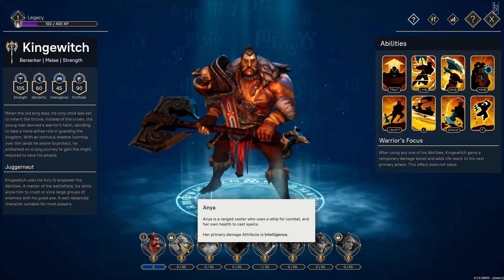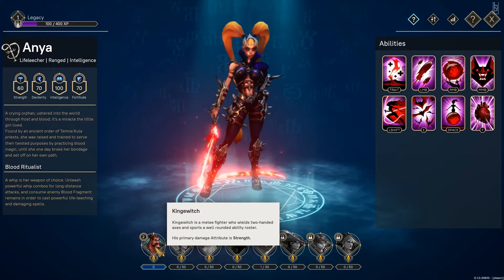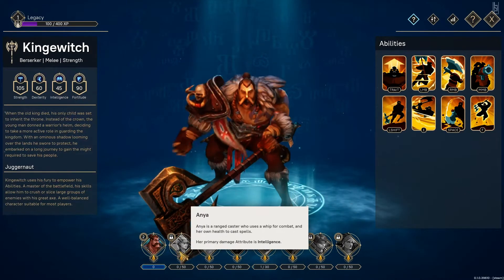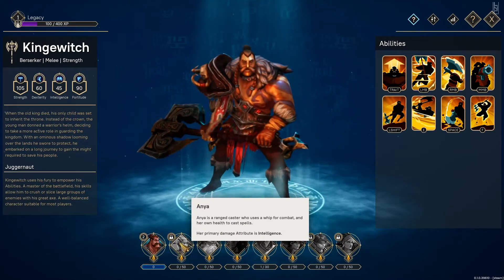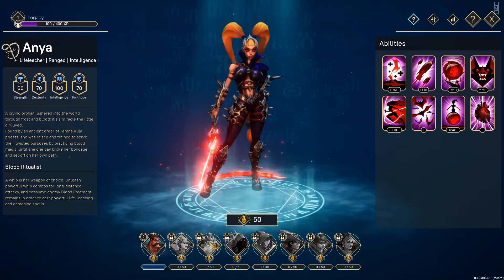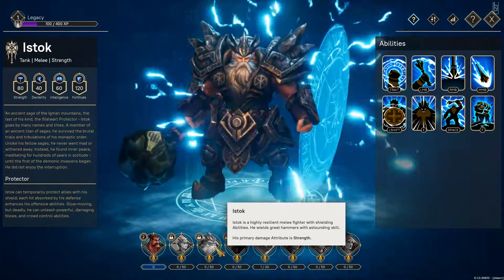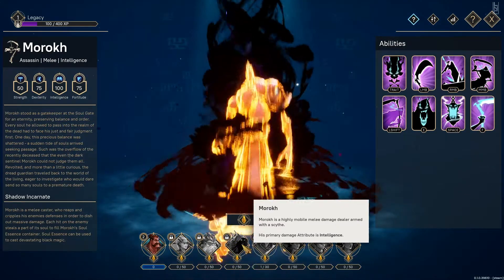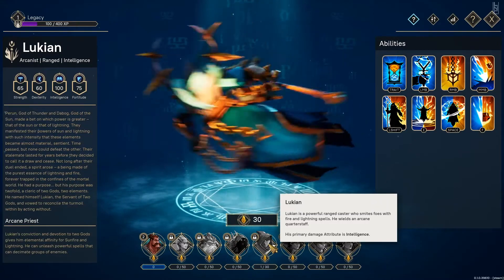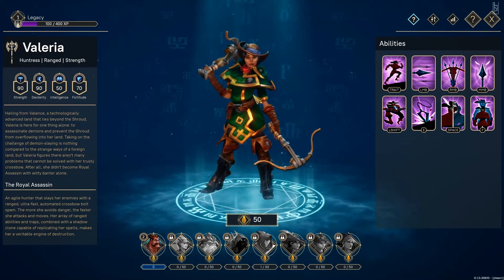These are the other heroes. We have Anya. There are three you can choose at the start - basically this guy who I chose because I like the Berserker abilities, and then Anya and East Stock. These here are the ones you have to unlock. There's more - Akihan, Valeria, who is someone I would like, and Demir who actually has a bear, and then Masha.